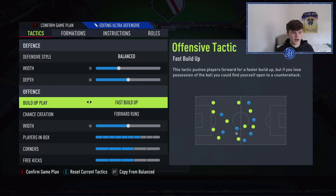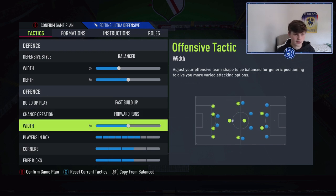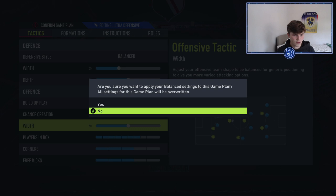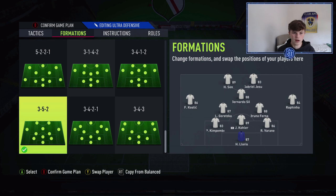Offensively, I've used Fast Build Up most of the year and it's brilliant — he's gone for it too. With Forward Runs, this makes the attackers get into better areas for counter attacks. Fast Build Up with Forward Runs basically means you're going to have so many options, as you'll see in the game. The width goes up to 50 when attacking, wider than the defensive 35, so your left mid and right mid are up there on the sides. Players in the Box is set to seven — gets the players high up the pitch, which is what it's all about.